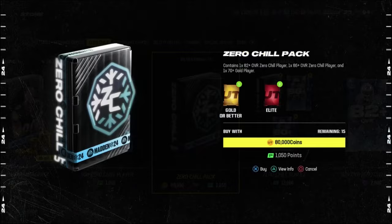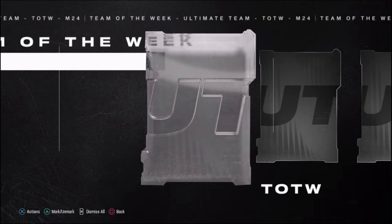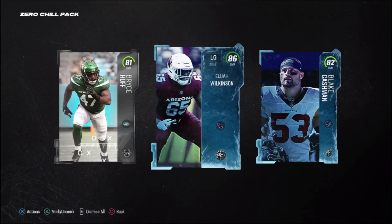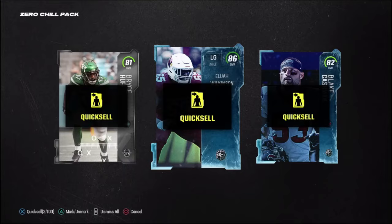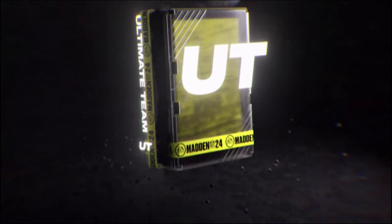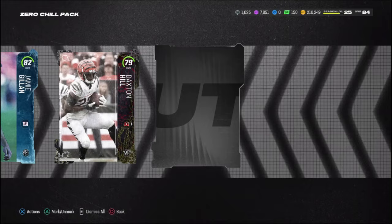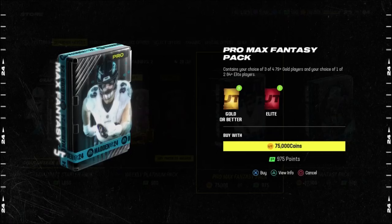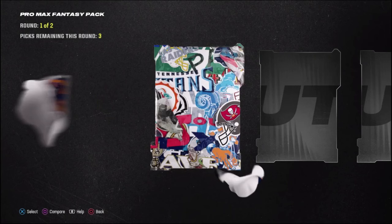Let's open the zero chill packs — we only have two so let's make them count. First pull: 81 Bryce Huff, that's kind of decent. Second pack: 86 Elijah Wilkinson. These packs are just giving us the bare minimum, which is honestly really sad. I wish EA would add another pack we can actually rip. 79 overall, 86 Samson — all this grinding and pack luck I've put in and this is what EA rewards me with.